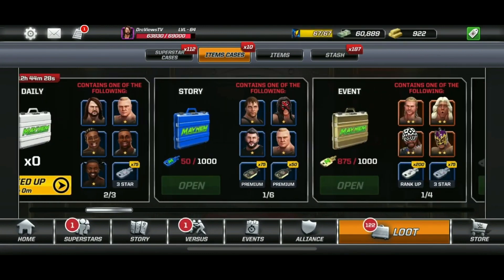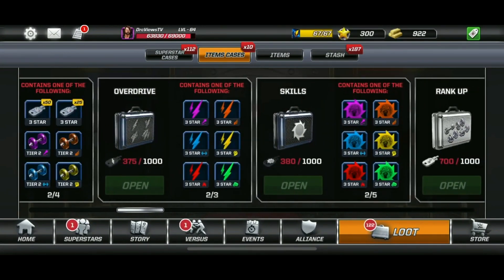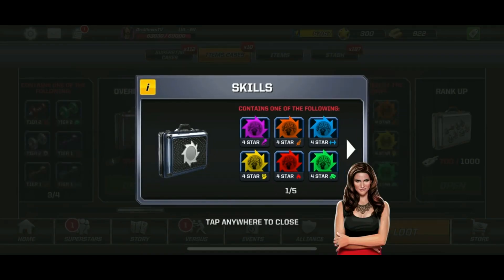We're going to go into the game right now. We're going to go under the loot, into the items section. That's where you'll find if you have any of these skills available in your roster.